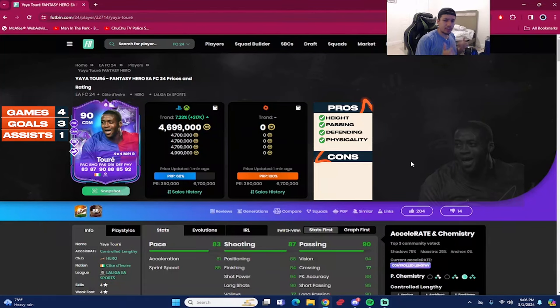That concludes the review for the 90-rated FC Fantasy Hero Yaya Touré, coming in at around 4.7 million coins at the time of recording — currently extinct on the PC market, which is absolutely insane. We played four games with the card: three goals and one assist as a center mid in a 4-3-2-1 formation, which is a pretty good return. I'm going to say that this Yaya Touré did impress me.